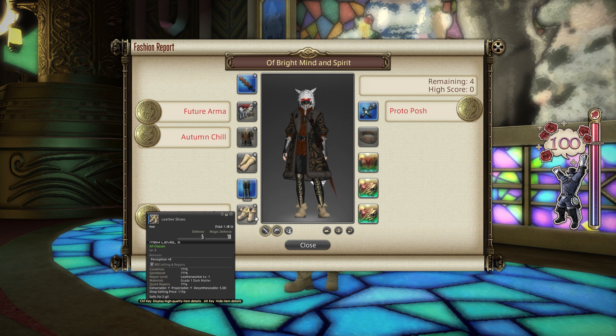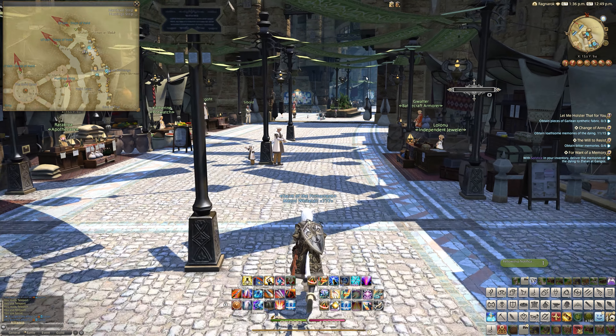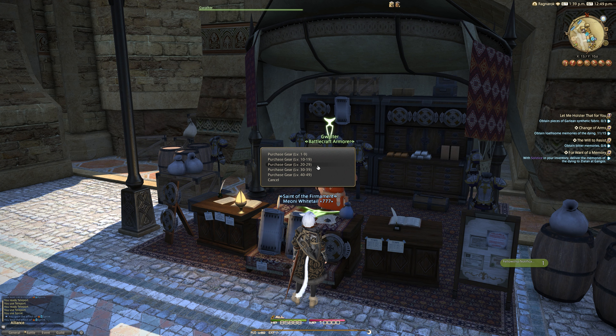For the final slot on the left side of the armour, we have Leather Shoes for our feet. The Leather Shoes are incredibly easy and affordable to get from Gwalter or any other low-level city-state vendor — Gwalter sells them for 115 gil from the Disciple of Hand and Land tab, levels 1 to 9. You could also go for Hard Leather Shoes from Gwalter, but they're essentially the same value, just a higher level. Both are equippable by all classes at all levels.